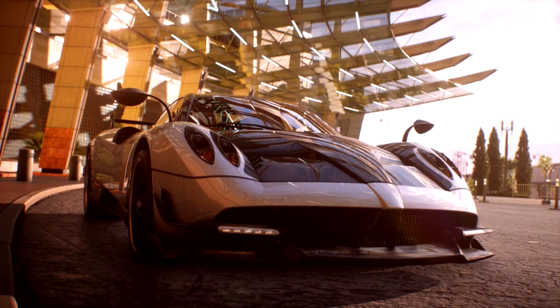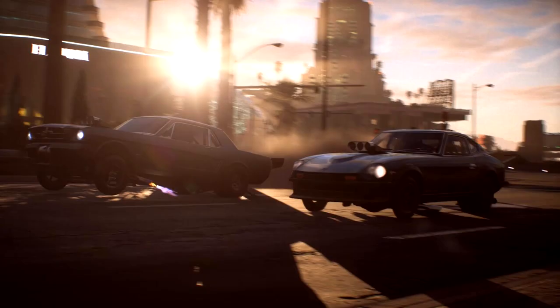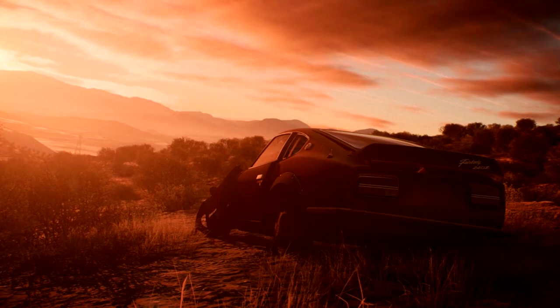Alongside the chassis you'll also need to locate four other distinct parts. These include the wheels, drivetrain, and two unique parts that are specific to your chosen derelict build. Each of the five parts that makes up a derelict can be found hidden throughout Fortune Valley, so be on the lookout for all of them.